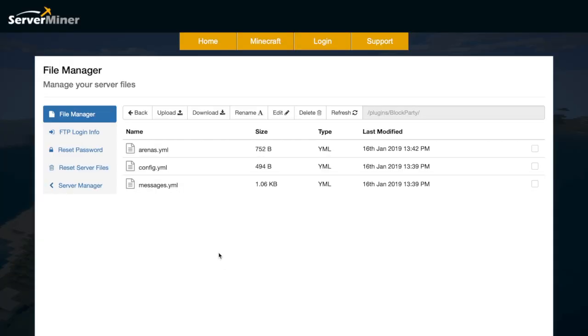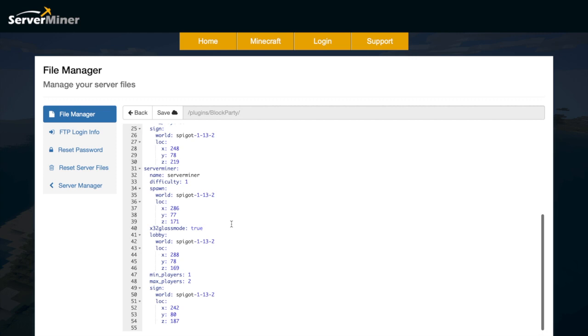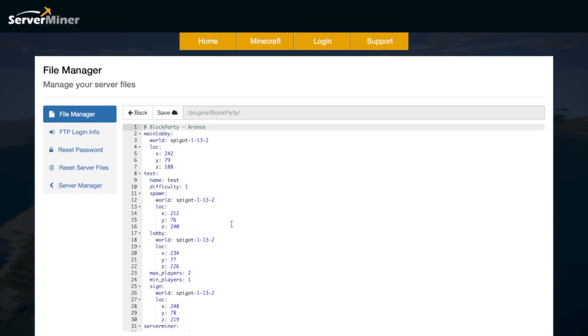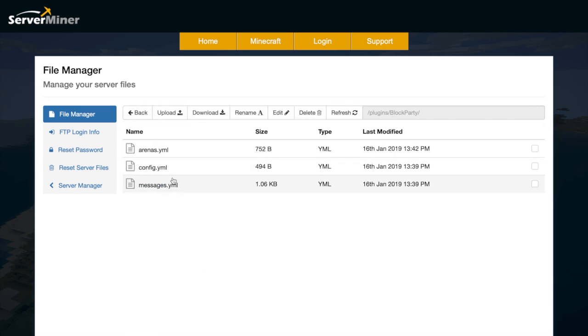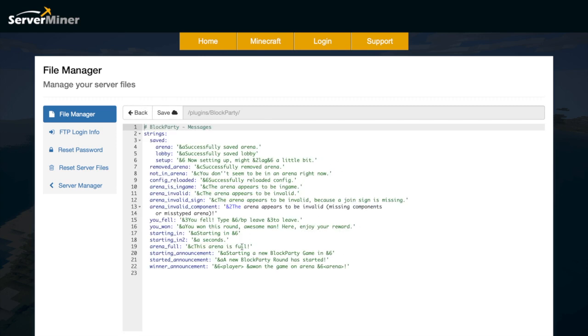Here we are in the SM picnic control panel in the block party folder. As you can see, there are three YML files. At the top we have arenas.yml — in here is just the data that we have saved, and it tells you the difficulty, the world, min/max players, etc. You don't really need to mess around with that; you can change it in game if you want. Then in messages.yml will be all of the messages that appear to players or people setting up arenas, which is pretty helpful.